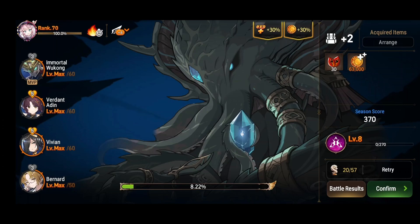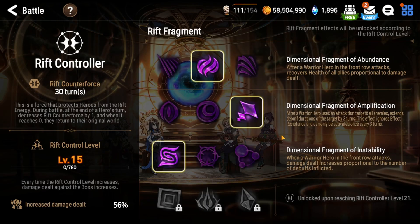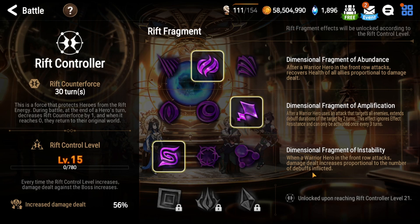So you've got an 85% chance to one-shot and a 15% chance to two-shot at RC8. Coming into RC15, we get a pretty big boost. When Wukong uses his S1 and he's in the front row, his damage dealt now increases proportional to the number of debuffs inflicted — this is 10% per debuff, so at max debuffs it would be 100% extra damage.